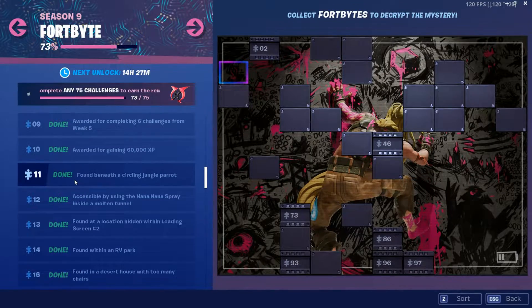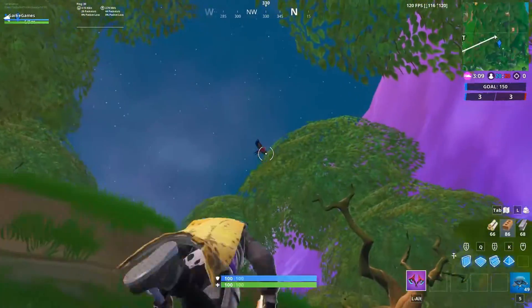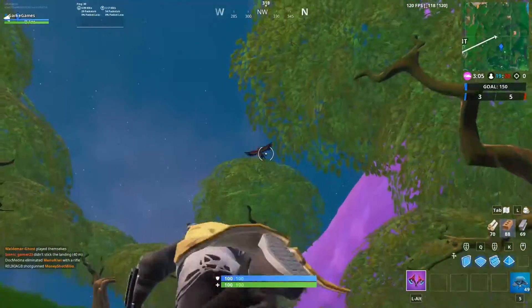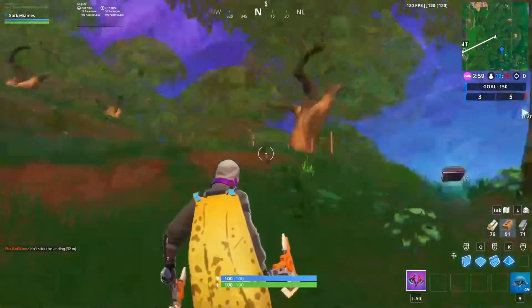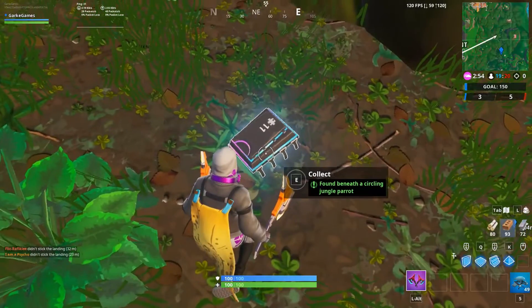The first fort bite we're gonna be looking at is number 11. It's found beneath a circling jungle parrot. This is going to be somewhat north of lonely lodge — I'm showing you on screen right now and I'll show you where it is on the map. Fort bite number 11 is very easy to find, so you should be able to get that one no problem.